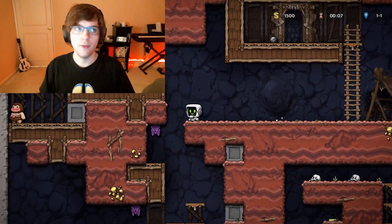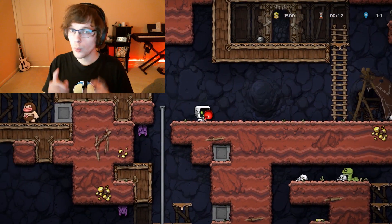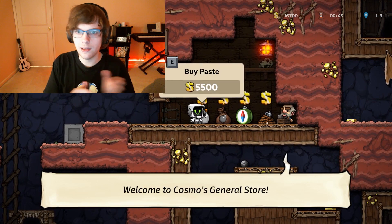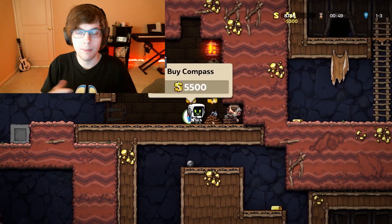But in Spelunky, anything that you get during your run is lost when you die. Players start out with a few ropes and a few bombs, and good luck finding the rest for yourself. But when you die, they're all gone. With shops, however, Spelunky can add in a little bit of variety — this run I feel completely overpowered versus this run I feel like I'm barely getting anything.